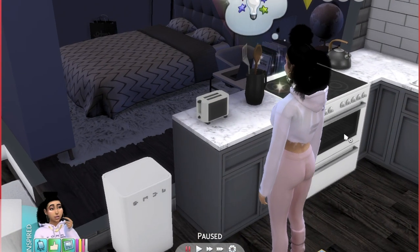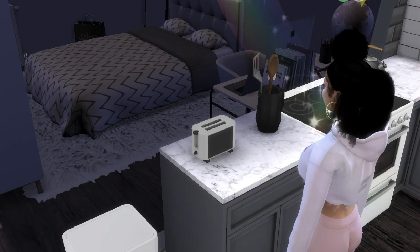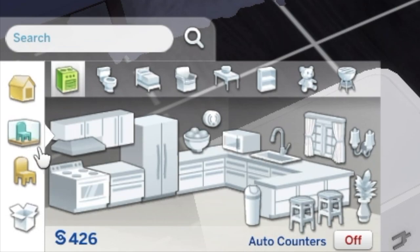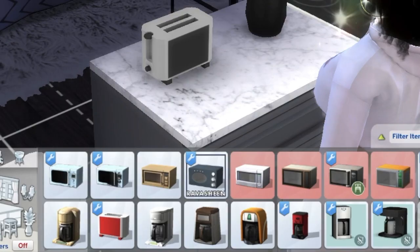As you can see, this is what the toaster looks like right here. Just a heads up — if you want to download this mod, hit up the description box down below. I will have the link down there so you can check it out for yourself. Once you put it in your game, you go to build mode. I usually do objects by room because it's easier for me, and then I go to kitchen appliances — or you could just go into the search box and type in toaster and it'll pop up.